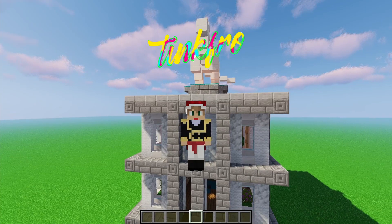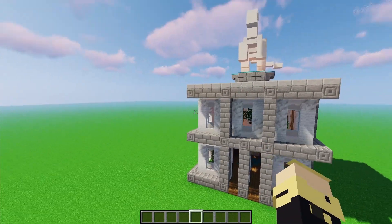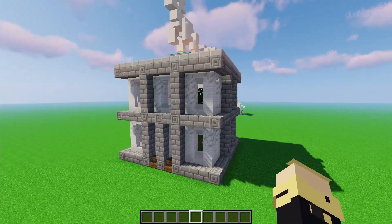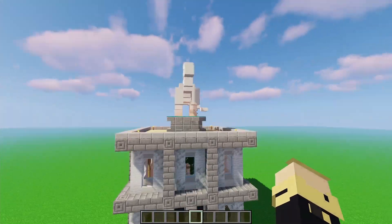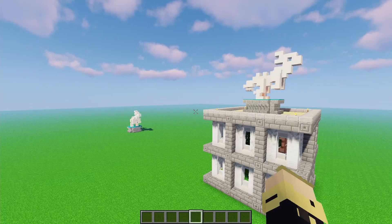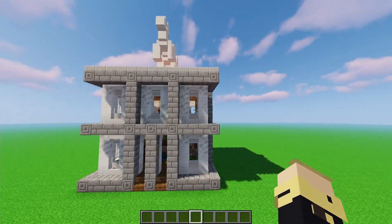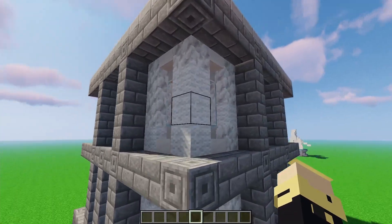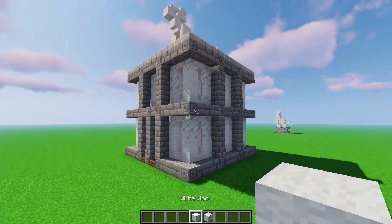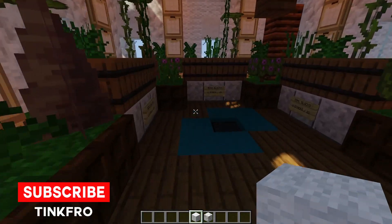Hey, what's going on guys, it's your boy Tank Pro and welcome back to another video. What I have for you guys today is a little bone block shop that you might want to make in a server with your friends. Number one, it uses a little dinosaur statue made of bones on top of it, which we already have a tutorial for. And number two, it does look like a bone block — it uses calcite and wool to give that whitish, dirty-ish bone block look.